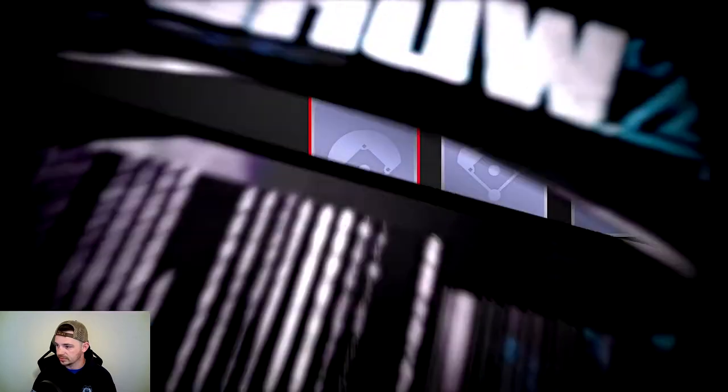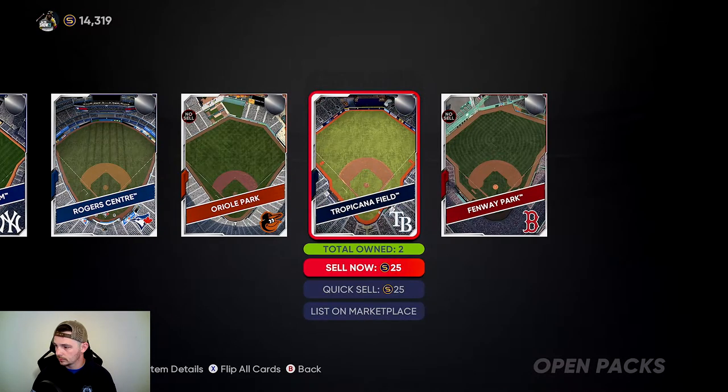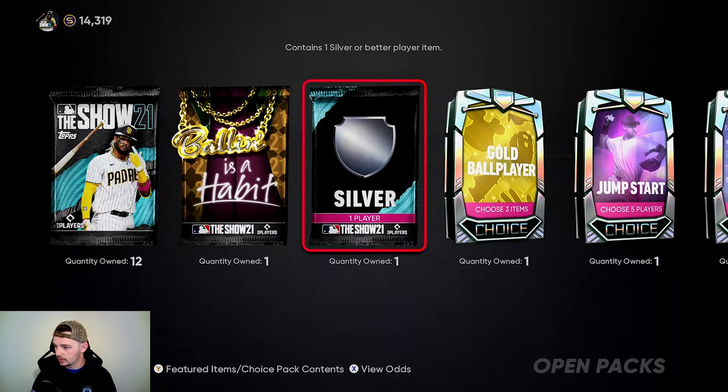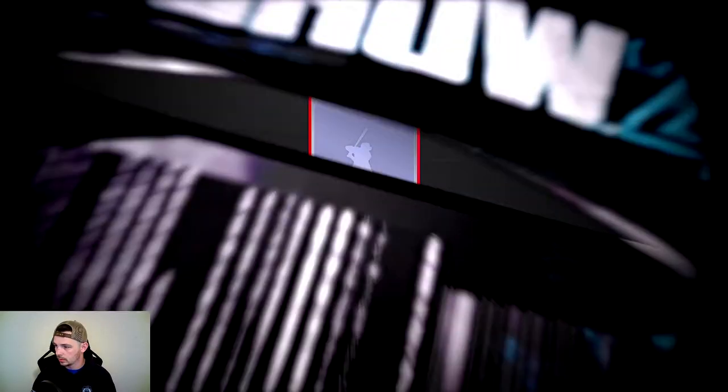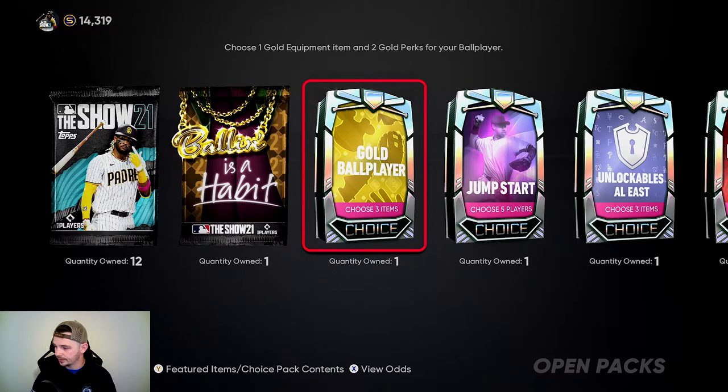So the first thing we're going to open and get out of the way is just the stadiums — I don't really care too much about stadiums. Alright, not too bad. And then we'll open up the silver. Who do we get? Kevin Gosman. We can sell him. Well, never mind, it's broken.